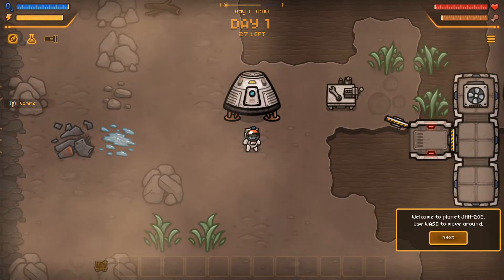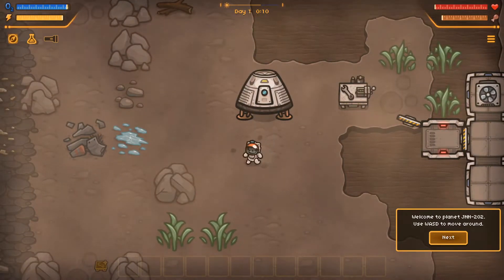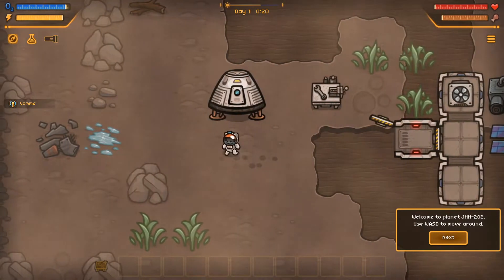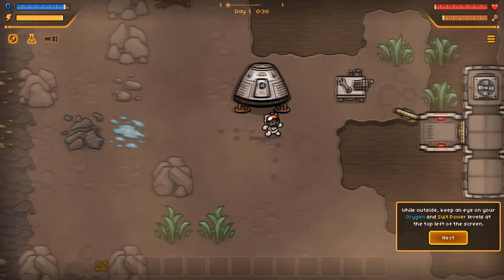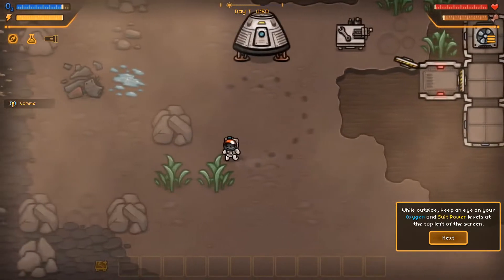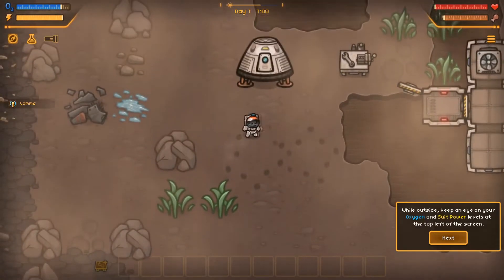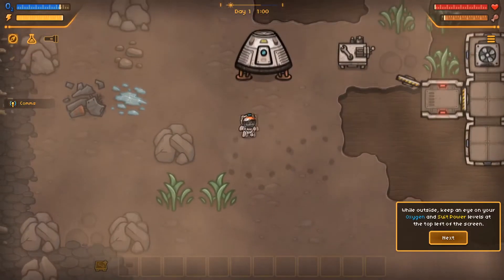He looks so cute already! WASD. No jump. WASD to move. While outside, keep an eye on your oxygen and suit power levels at the top left of the screen. Wow, that is going down. It's fine, it's probably... And he leaves his little footprints. In a very rough infinity loop.